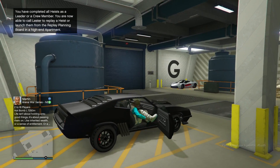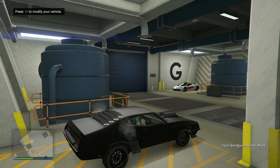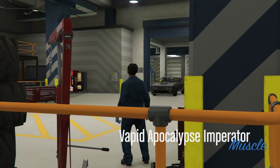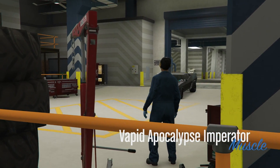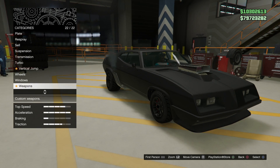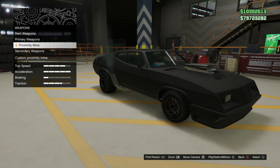Hey, how's it going, guys? Mr. Boss for the win here, and in today's GTA 5 video, we are going to be comparing the five brand new proximity mines that Rockstar added in Grand Theft Auto Online with the Arena War DLC, testing out what they do, their usefulness, their effectiveness, and also comparing them to the original proximity mine that was added in the gunrunning update in 2017.